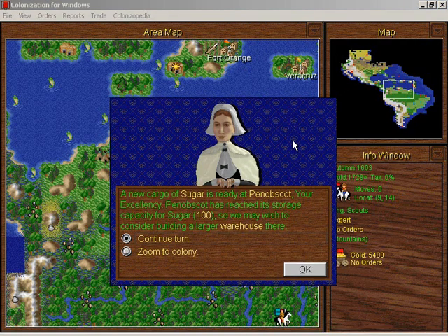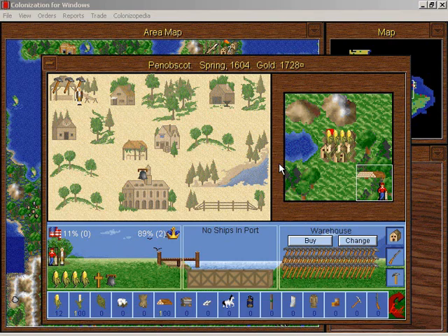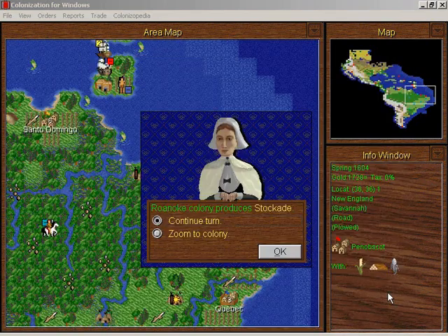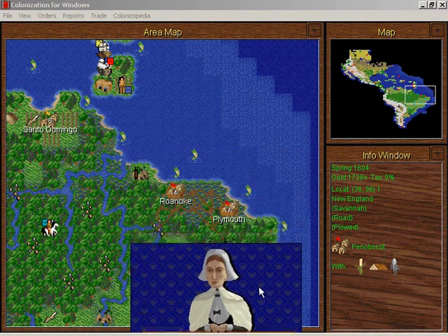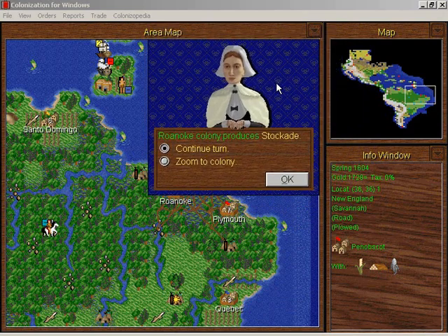A new cargo of sugar is ready at Nobscot — we don't have anyone to work there. Next time on Let's Play Colonization, we examine the fascinating stockade recently completed in Roanoke colony. Also, we punish the evil Apache.